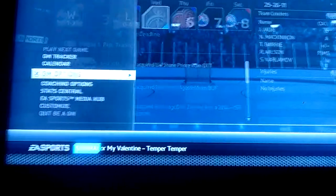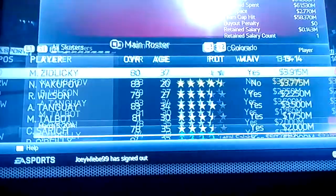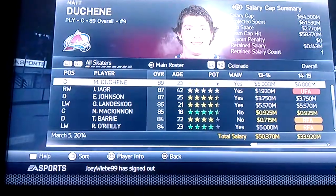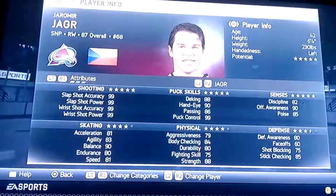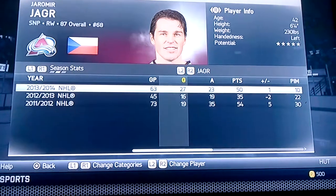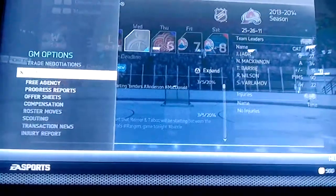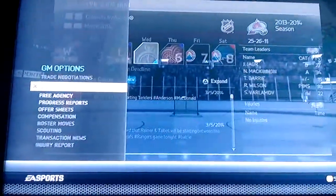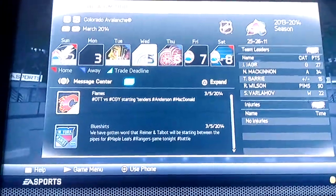That was a great trade. If you look at Jaromir Jagr, he is actually now leading our team in goals. He's 87 overall with my roster update, has great offensive categories, and this season he has 50 points in 63 games with 27 goals. I picked him up as the first line right wing because we pretty much had to trade Paul Stastny — he was going to be a free agent and we weren't going to be able to sign him. Nathan McKinnon is already our center of the future, so I wanted to put him in the second line center spot.